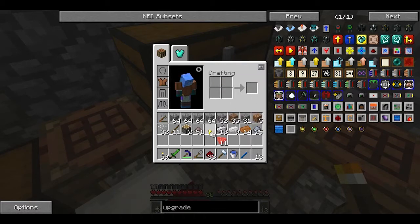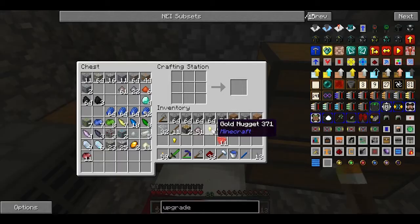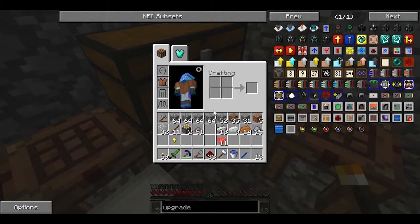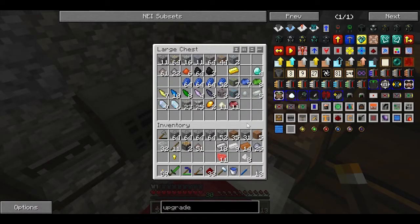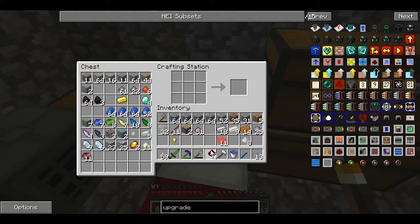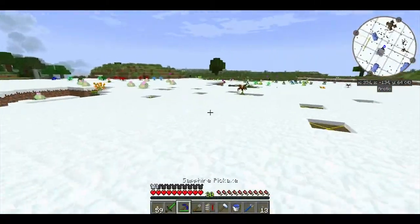First I need ingots — nuggets. I already had one, so I'm gonna reform my ingot. And I will make raw plastic, which I already have. And I need redstone. If I'm not mistaken: this, this, this, and iron. There we go. So I just made an upgrade — iron.